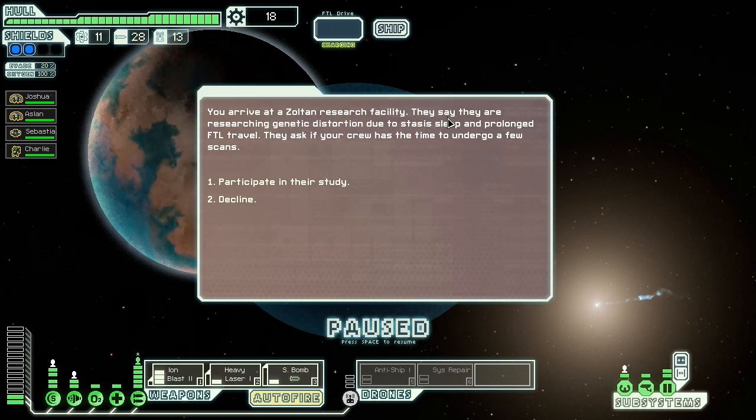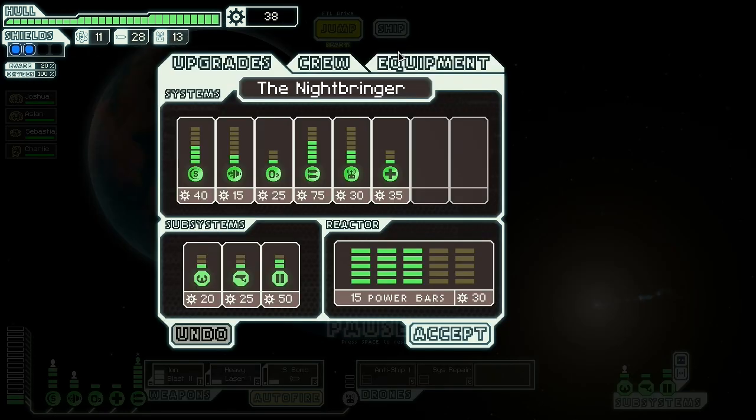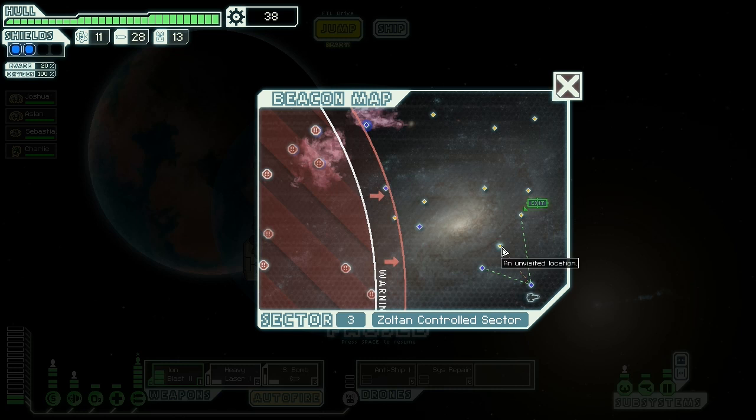A Zoltan research facility — they say they are researching genetic distortion due to stasis sleep and prolonged FTL travel. They ask if my crew has the time to undergo a few scans. Shall we participate or decline? Last time we did something for the Zoltan they messed us up. Let's do it! Your crew calmly lines up. After a short time the process is done. They say: 'Thank you for your participation — please accept these small cakes made from stiff dough as well as some scrap.' Twenty scrap for a potentially life-threatening situation. I'm going to save up my scrap just in case there's a really cool weapon or drone at a store coming up.